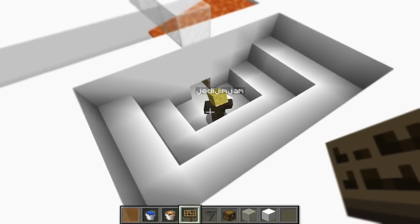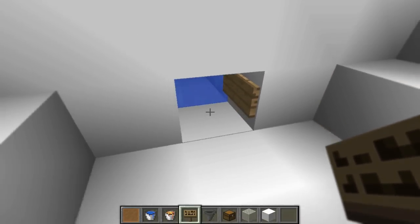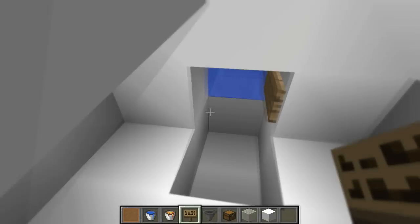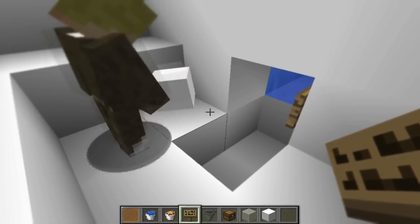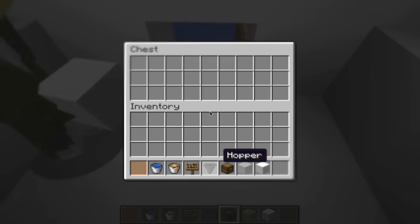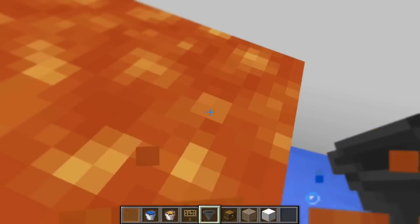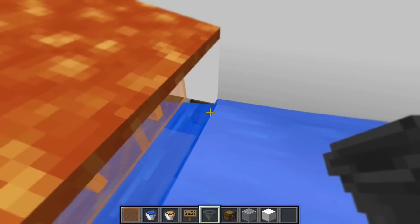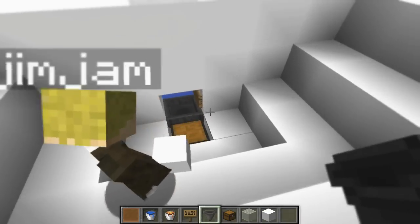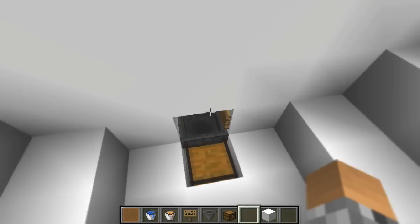On the last block where the water is, dig underneath that and put in your chest there first. Open and close it — it's cool. Now get a hopper and make sure you shift and right-click with the hopper so it's facing into the chest. Hold shift and click on the chest. Now that hopper is going straight into the chest.